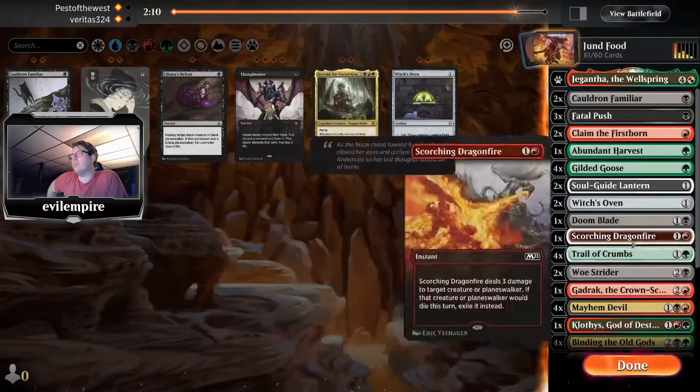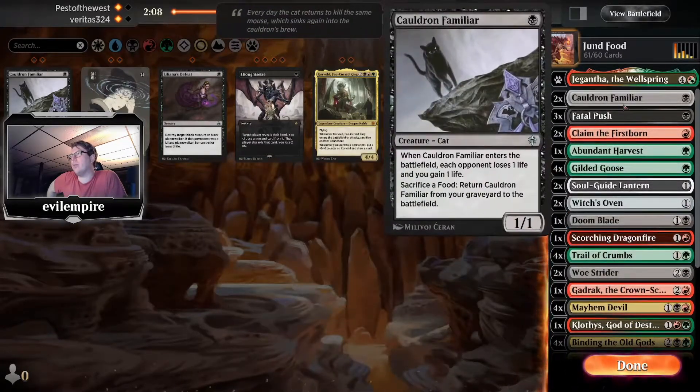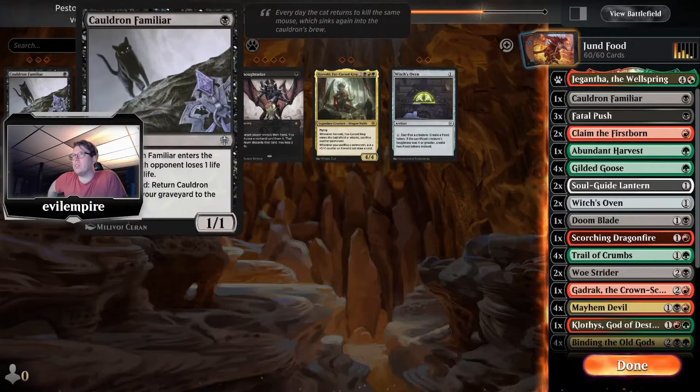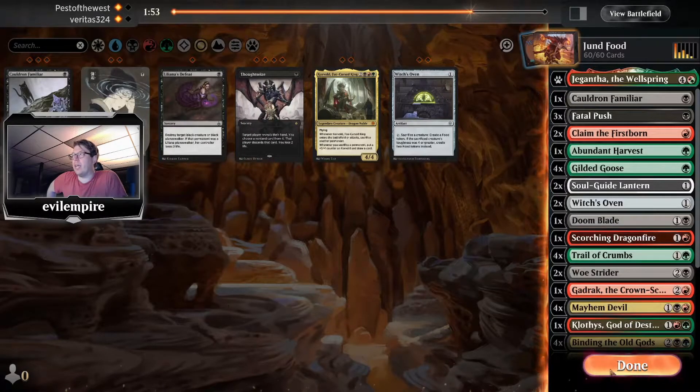Do I want Doomblade? I think I do — they don't have a ton of black creatures. It really hurts that I left in Clothis and Witch's Oven when I could have had a Liliana's Defeat or just more cats. This was very poorly boarded, but again the deck bailed me out.